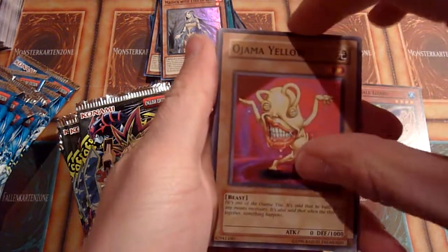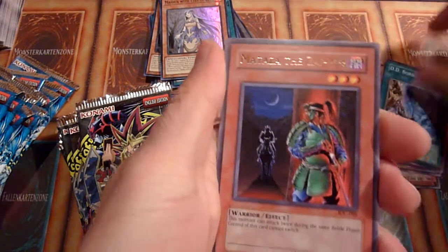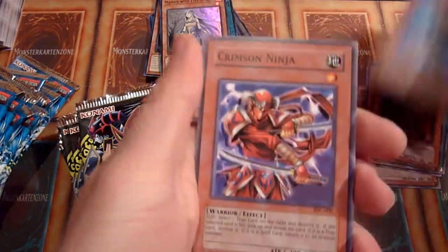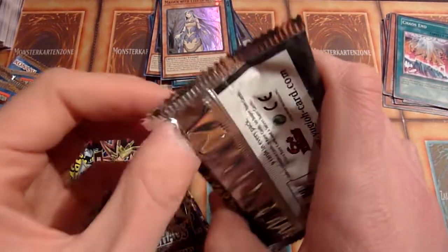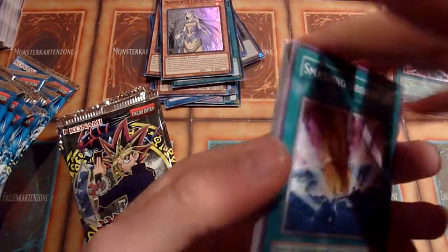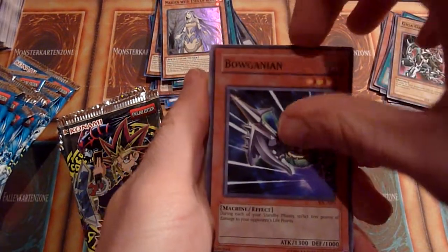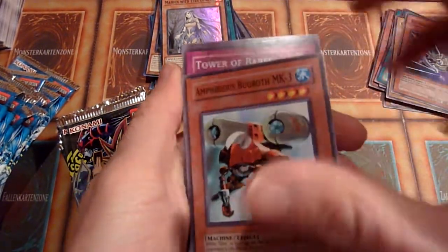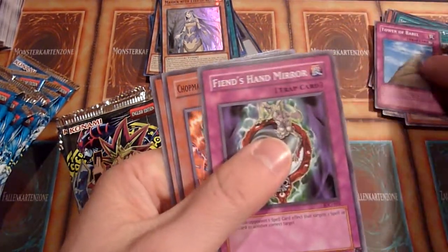Ojama Yellow, Balloon Lizard, Didi Borderline, Mataza the Zapper, Torpedo Fish, Crimson Ninja, Tower of Babel, and Chaos End. I didn't pull Getsufuma in the last video so I might pull two in this one. Chain Burst, Gigagagagigo — nice — Bouganian, Amphibious Bugwroth Mark III — there's the rare Ultra Evolution Pill. Tower of Babel, Fiends and Mirror, Chop Man, and Chaos Necromancer.